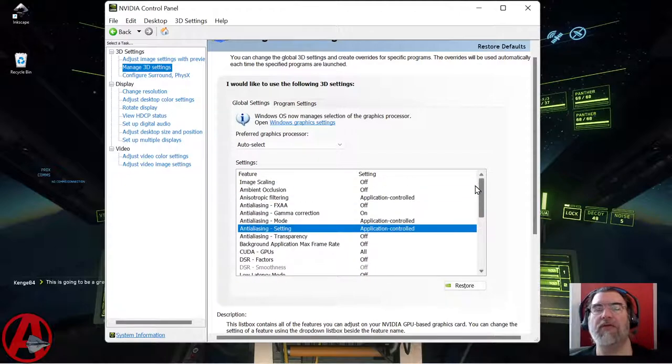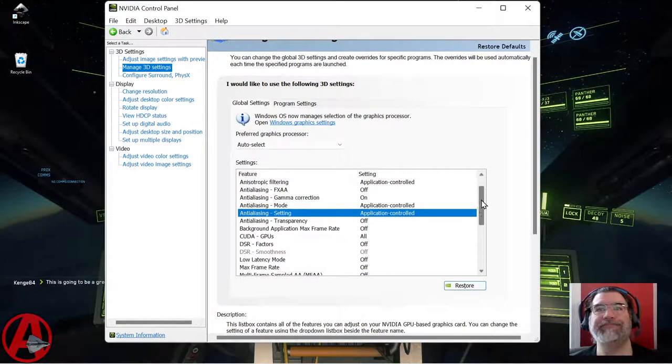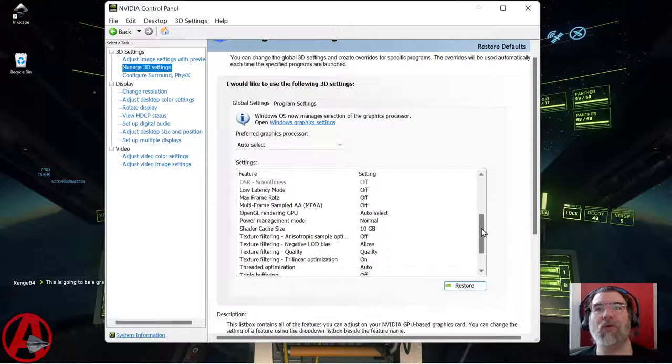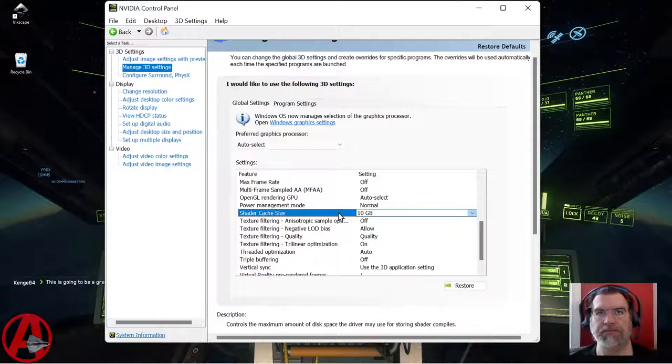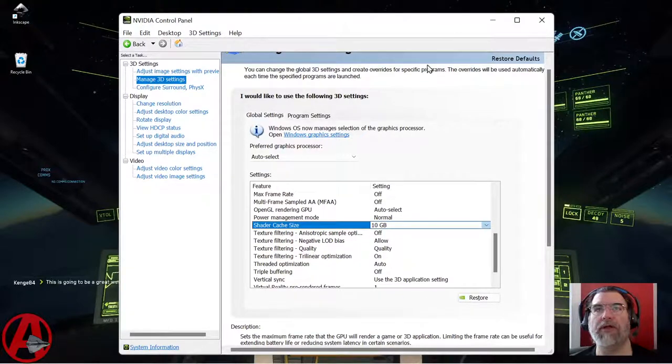The easiest thing, if anyone wants to try and copy this, is to just click the restore button. I've literally only changed one thing on the global settings, and that is the shader cache size. That does seem to have some improvement for your FPS frames per second, but your results may vary.